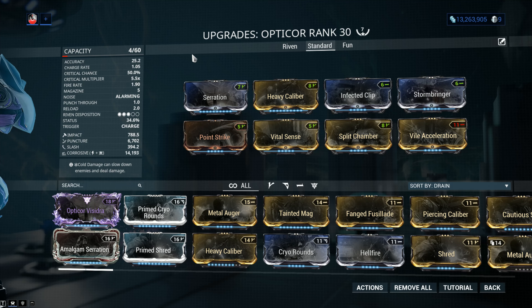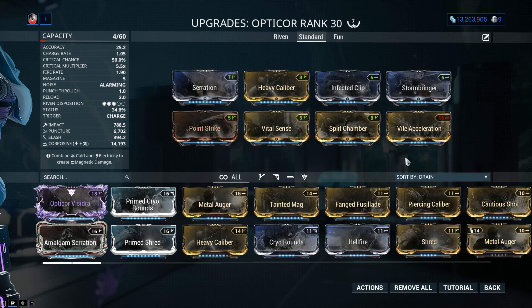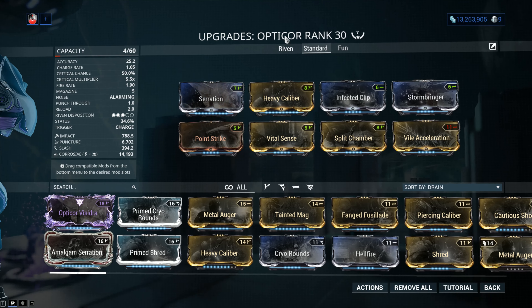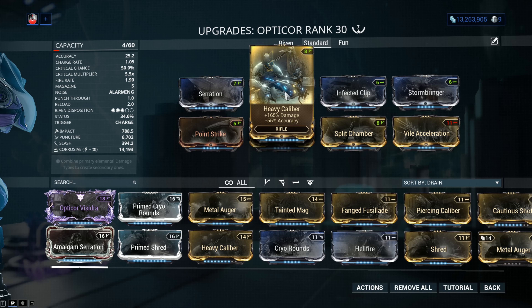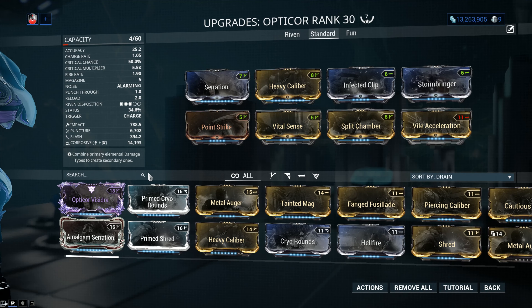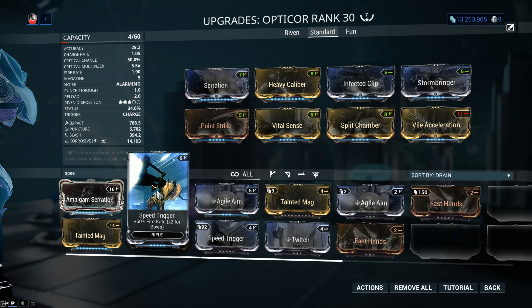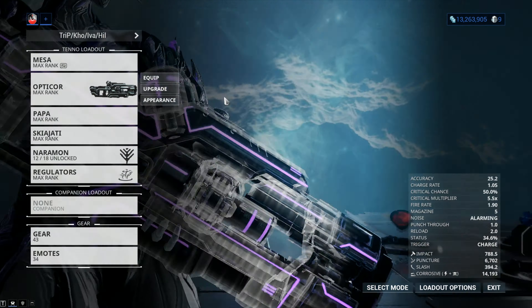This will be the standard build we're using on both the Opticor and the Vandal. First we're going to use the 90% mods for the biggest wallop of damage, then switch to the 60/60 mods. The build uses Serration, Heavy Caliber, Split Chamber for multi-shot, Point Strike for critical chance, Vital Sense for critical damage, and Vile Acceleration for fire rate — though it costs 15% damage, it's not a big deal. You can alternatively use Speed Trigger for 30% fire rate instead.